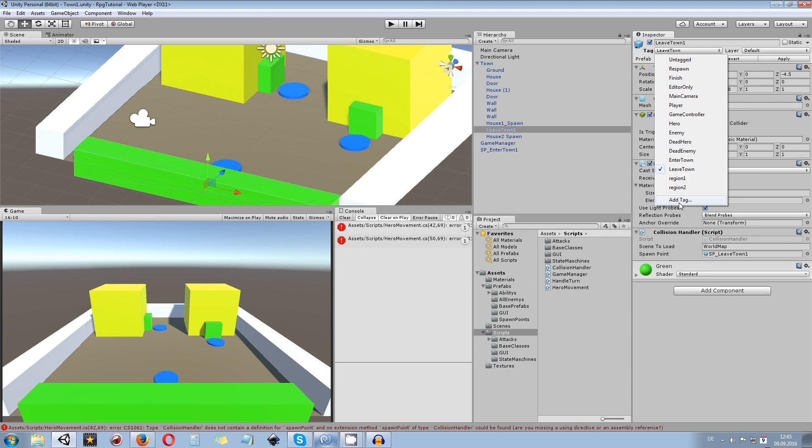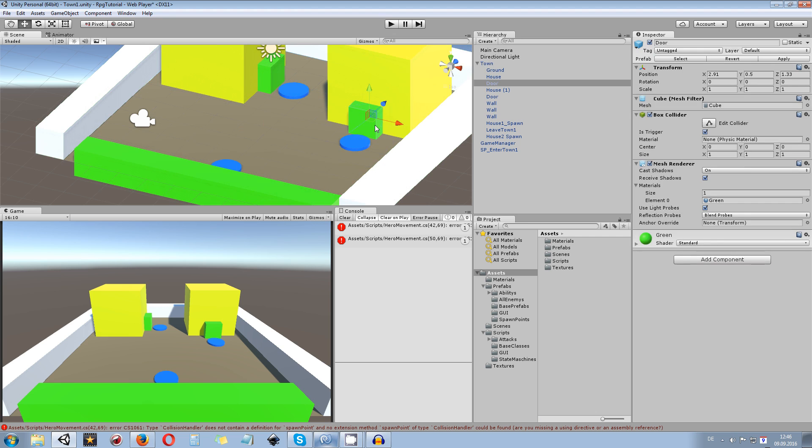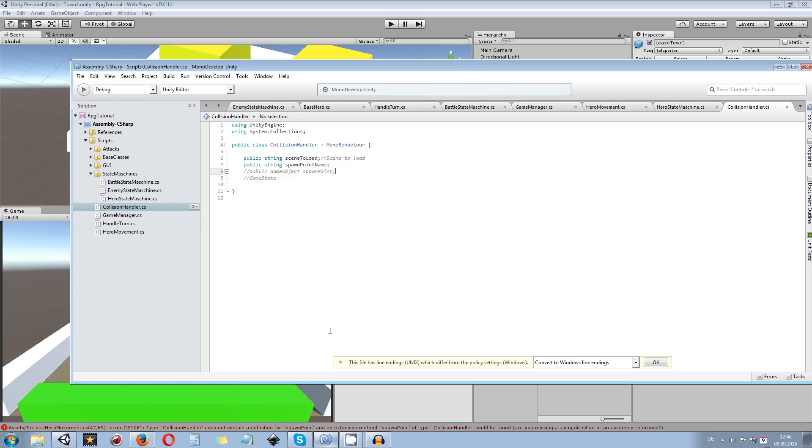We also had a lot of tags for enter town and leave town, and later on when leaving and entering other towns that would become troublesome. What we want to do is get rid of leave town and enter town tags and add a new one — a teleporter tag. With the teleporter tag we can tag all our spawn regions, and when we are hitting a teleporter we can run different code. So when tagging all our items with teleporter, we can check if we are hitting any teleporter and then check the collision handler's next spawn point name.